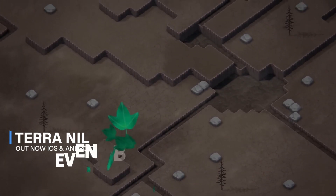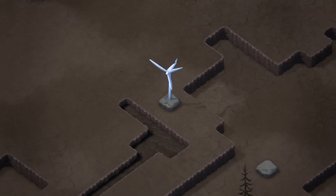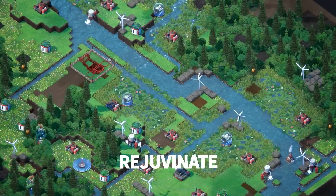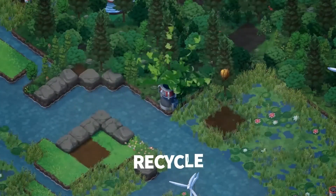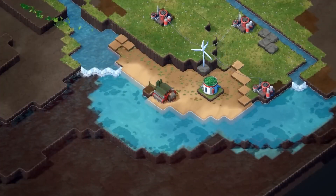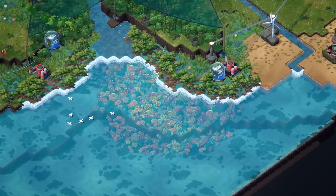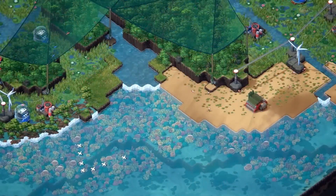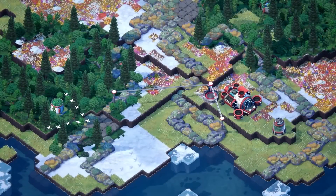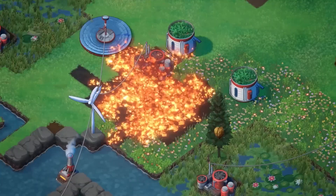And finally, we've got Terra Nil. Terra Nil is an intricate environmental strategy game about transforming a barren wasteland into a thriving, balanced ecosystem. Bring life back to a lifeless world by purifying soil, cleaning oceans, planting trees, and reintroducing wildlife — then leave without a trace. I really enjoyed my time with the PC version of this game; video up in the top right-hand corner if you're interested in seeing what it looks like to play on a computer. This is another game that you're unfortunately going to need a Netflix account to play. However, it's an excellent strategy game with some tricky puzzle elements. It's really beautiful — came out earlier this year and I'd absolutely recommend it if quirky city builders are your thing.